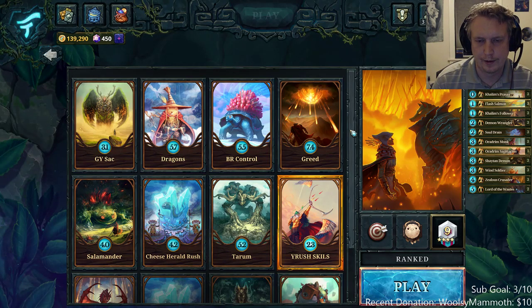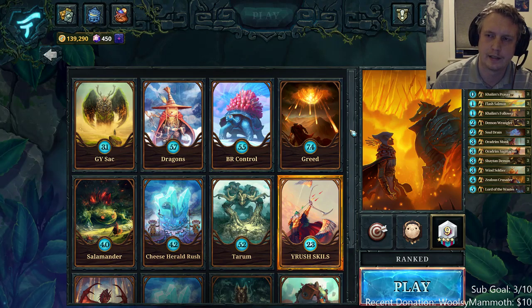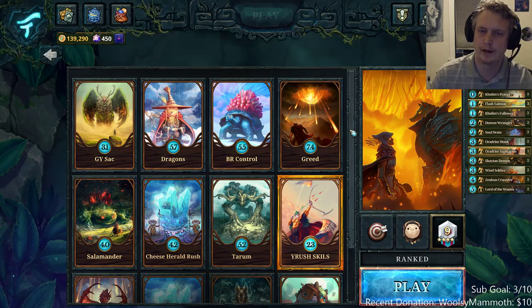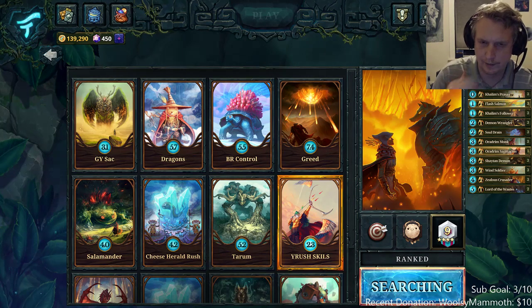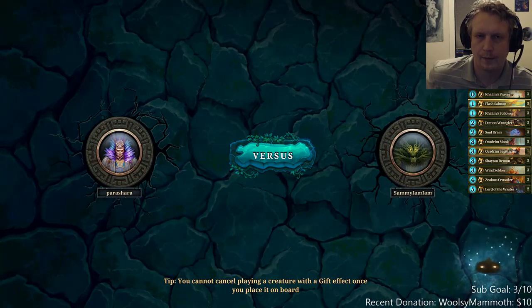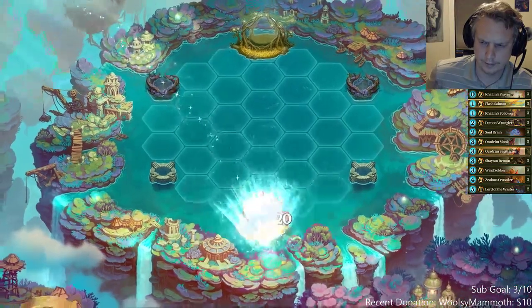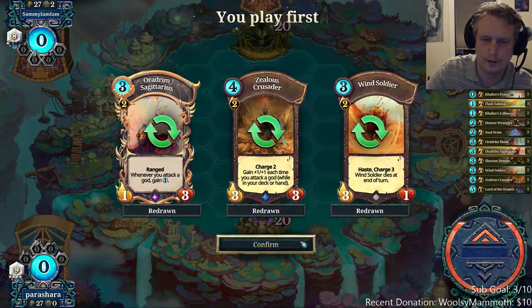The deck on screen right now is a yellow rush deck, and I actually hate playing with yellow rush and hate playing against it. One of the things that makes it so consistent on ladder is that it's easy to play — it doesn't require hardly any skill. You can just play lands down the middle and play your whole hand most of the time.